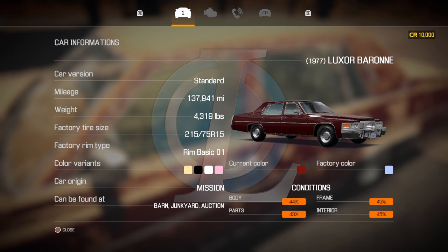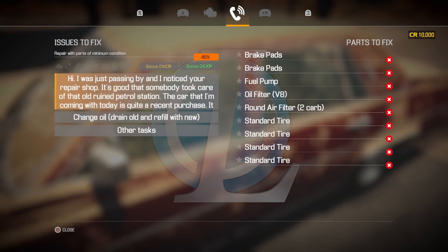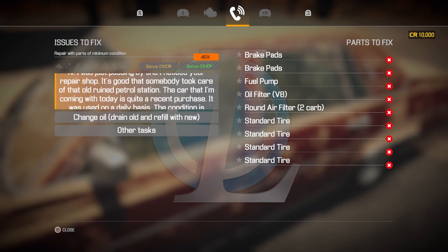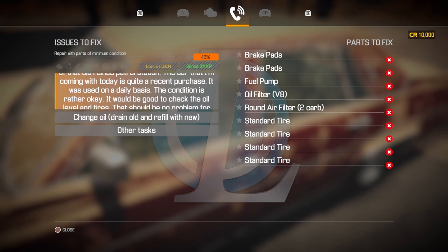Car Status shows a lot of information about the vehicle — current color, factory color, color variations, car origin, where it can be found, and the conditions of the car. This car is pretty run down — between 43 and 45 percent. It also has mileage, weight, factory size tires, and rim info. There's also engine information — really useful if you're looking for a good car to work on. We'll get into this more once we start diagnosing engines.